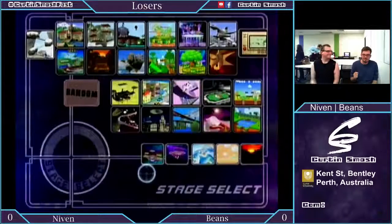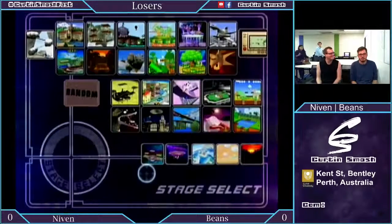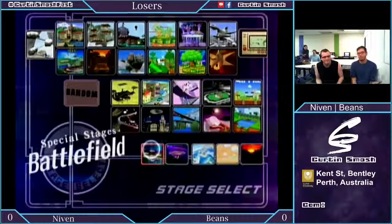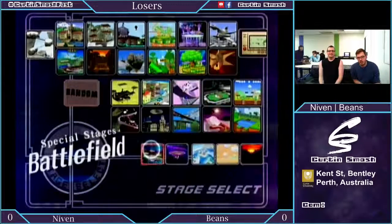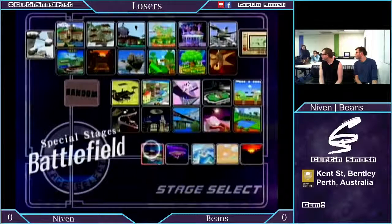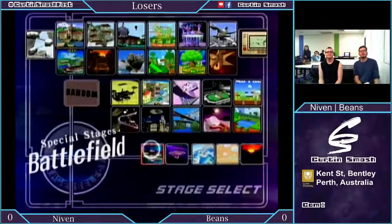Beans took out Niven 2-0 earlier in round 3 of winners. So this is a rematch from really earlier in the tournament, so this should be pretty exciting. Yeah, this still loses round 7, so yeah.